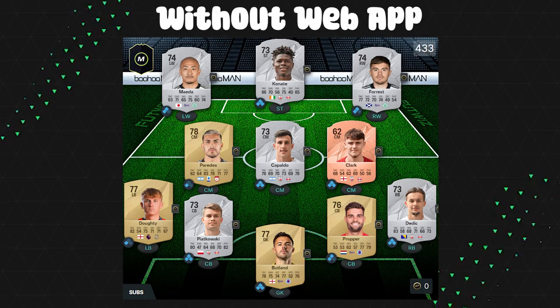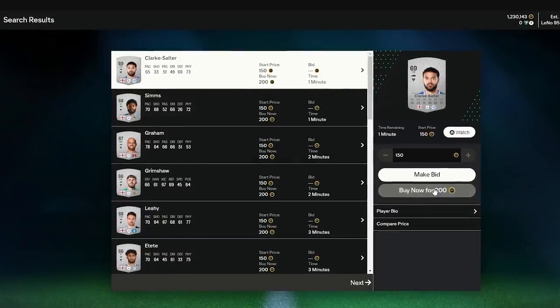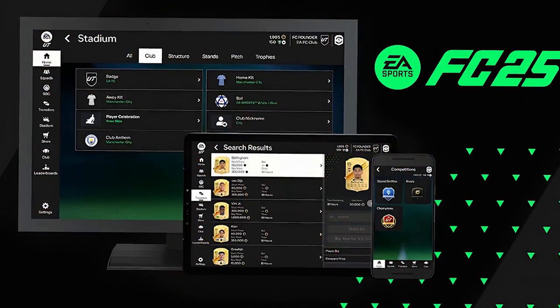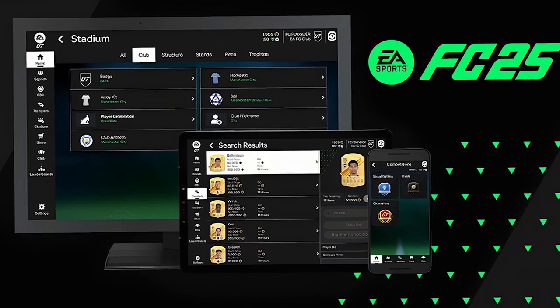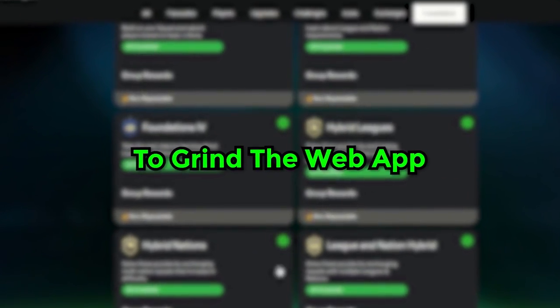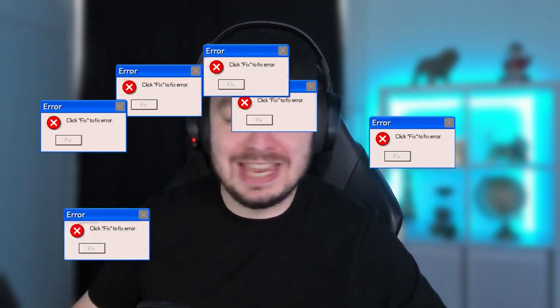Using the web app before the start of FC25 can boost your start massively. Don't worry if you don't want to spend hours trading, it's still worth watching this video. The web app is most likely to be released on the 18th of September, which gives you two full days to grind the web app. For the people who watch this video before the web app is released, make sure you stay till the end because there's a bonus tip there, which will make sure you don't run into any issues when you're waiting for it to be released.